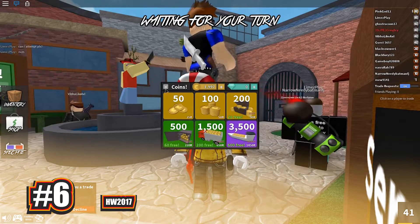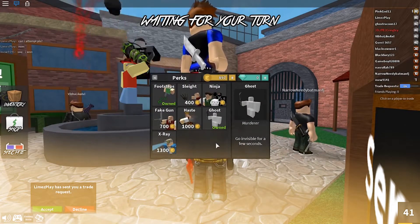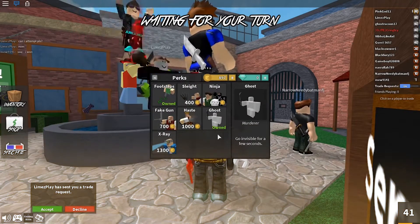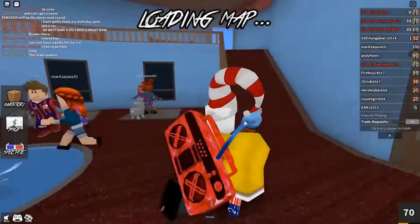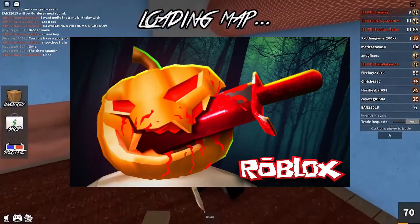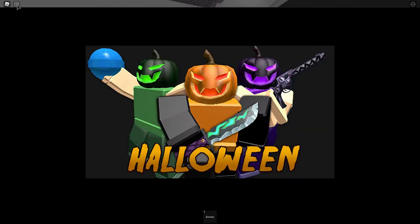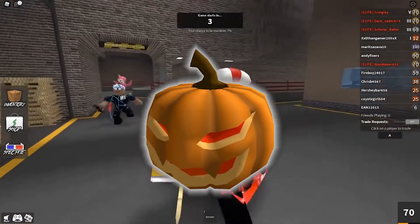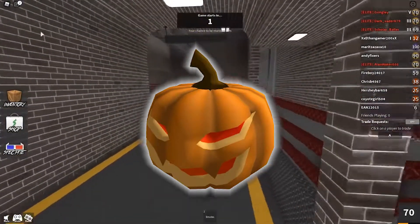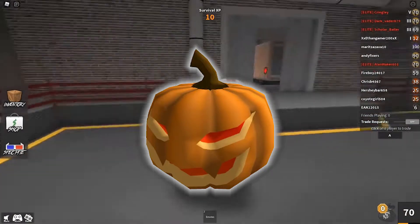And finally we have the code HW2017. I know you guys must be wondering why a code that was made in 2017 is still active to this day. Well, it was said that this code got activated accidentally and began working during the end of October, which is the start of Halloween. It makes sense why this accident would happen because this code was made for Murder Mystery's Halloween 2017 update. The code will grant you a pumpkin pet. It's a pretty basic looking item, but it's still great to have. As of now it might still be active, so try to redeem it.